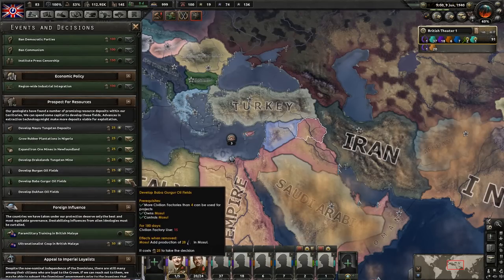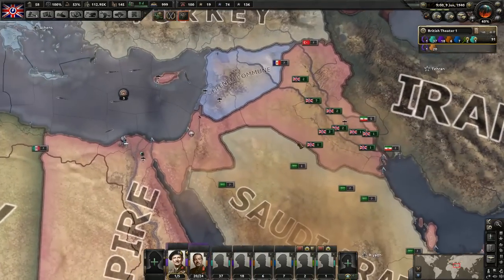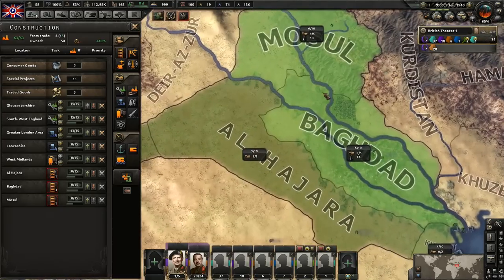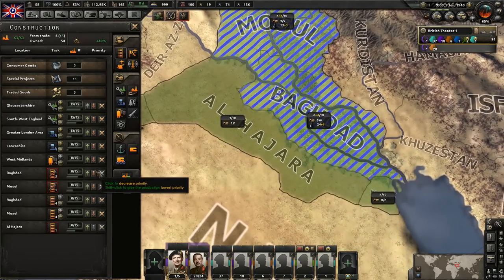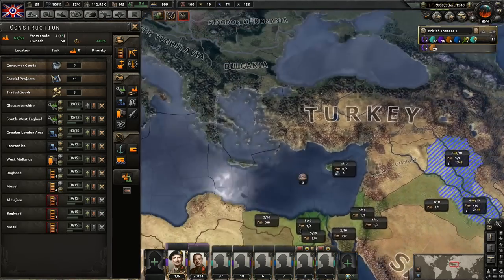The first thing is let's develop more oil here - this is 28 oil. That's substantial, it's worth the political power. And then we're also going to go ahead and build up the infrastructure here. Iraq is going to be the key to our oil empire here, so let's go ahead and build both of these, their infrastructure, all the way up. It's going to be pretty important getting that done.